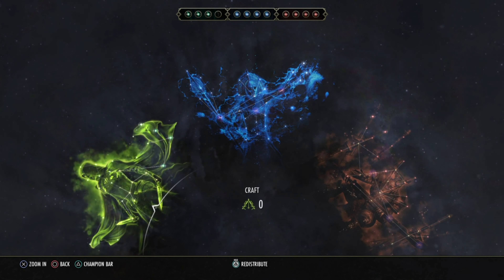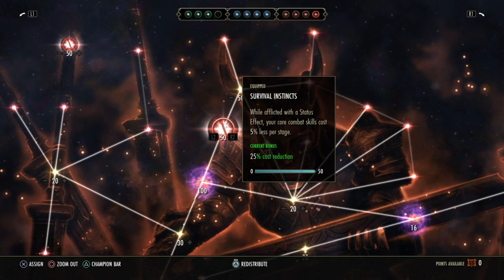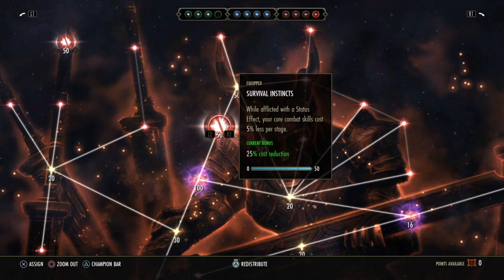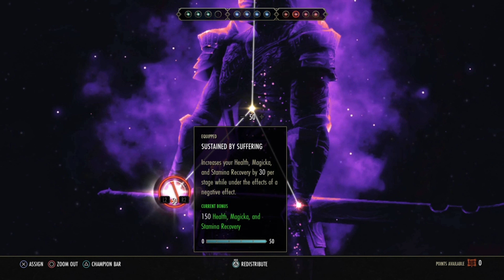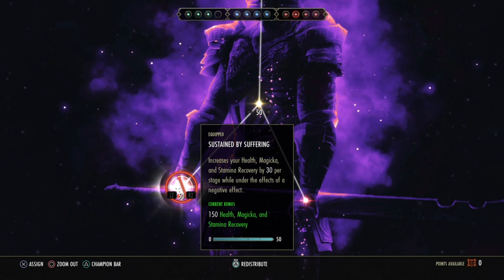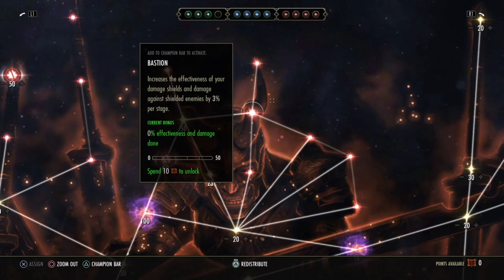For Champion Points, the green constellation is completely up to you. On the red, we have Bounteous Vitality for 1.4k maximum health, Fortified for 1.7k armor, Survival Instinct for 25% cost reduction when you have a status effect and also reduces Necromancer skill costs by 25%, and Sustained by Suffering which gives 150 health, Magicka, and Stamina recovery when you receive a negative effect.